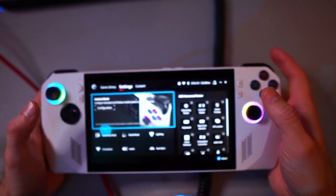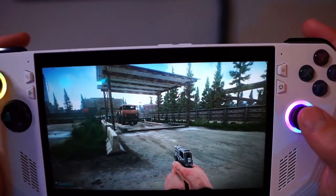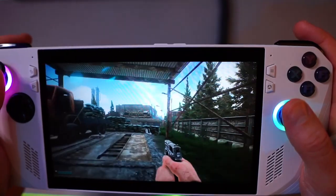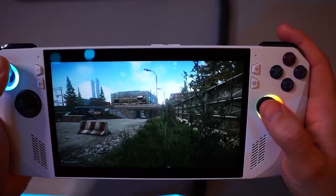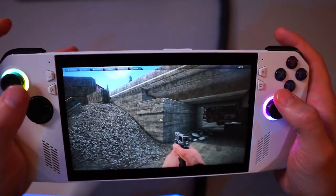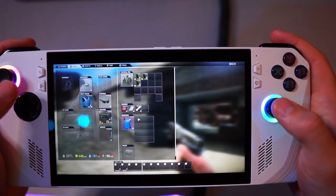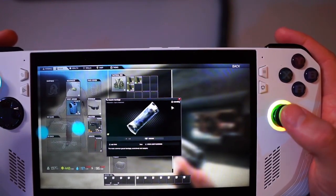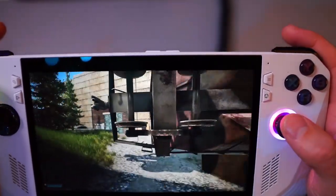Let's jump into a raid and I'll show you how the buttons work. I'll show you some of the buttons: we've got aiming, the macro buttons, lean left and right, pressing on the stick to run, jumping and bunny hop just like normal, and Tab to open the inventory. You can use the triggers to move things around. Obviously you can't hotkey, so if you need to heal you'll have to double click and use it that way.